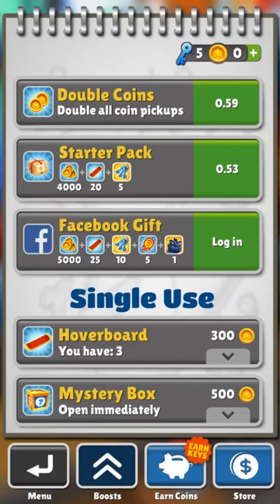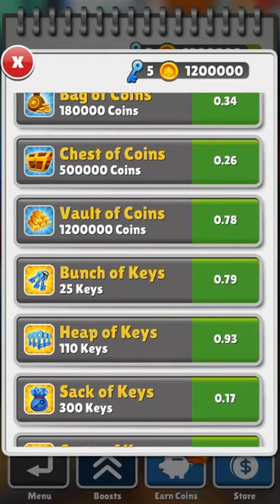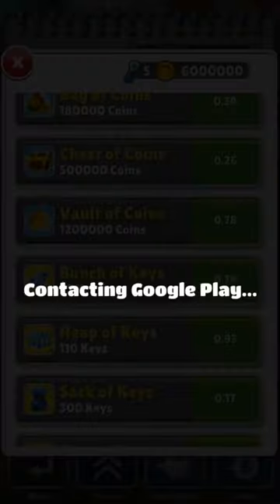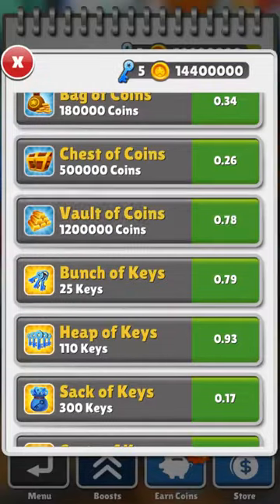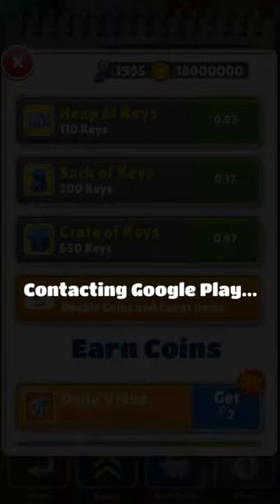Now, what you can do is you can go right into the shop. As you can see, I'm back down to five keys and zero coins. I can go right ahead and add coins — come down, click Vault of Coins, and it'll go right in. See? I can just click it all the way up if I really wanted to. I'll add some keys too.